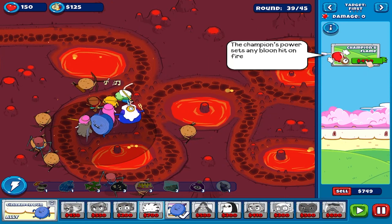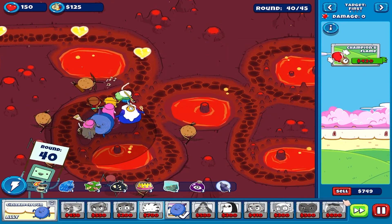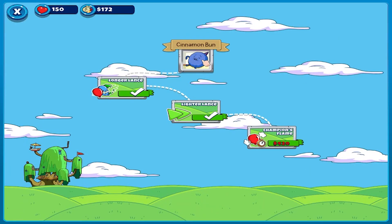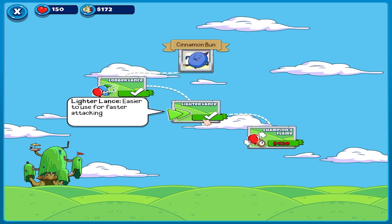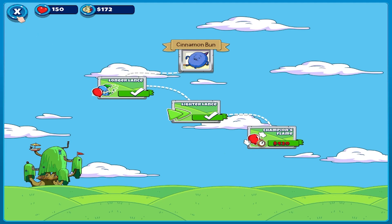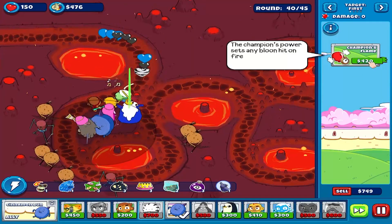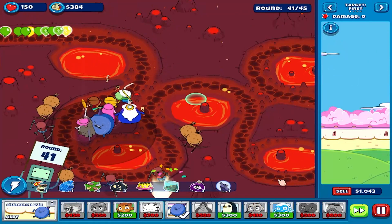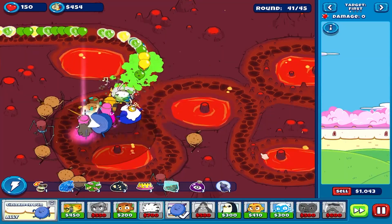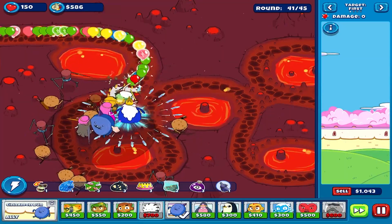So this is the grade which will do fire damage - the Cinnamon Bun Long Lance. Longer lance can hit more balloons and is easier to use for faster attacking. Champions Flame sets any balloon hit on fire.